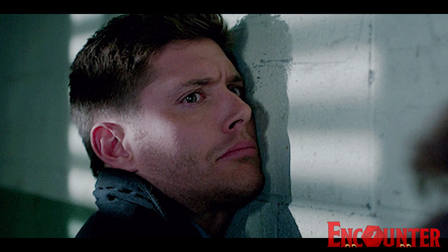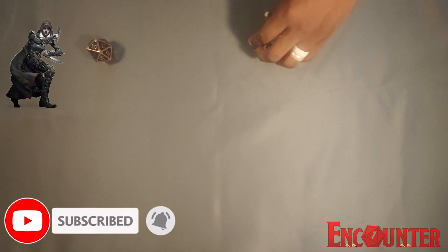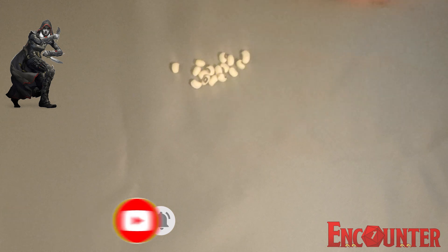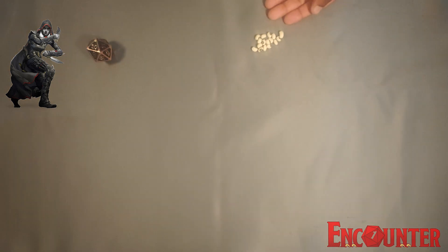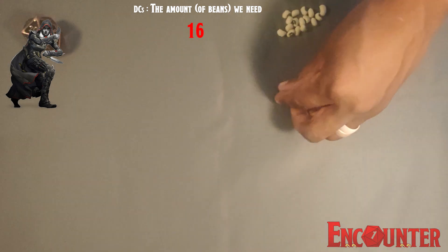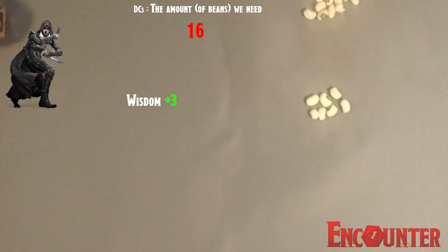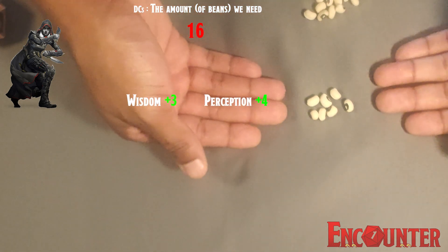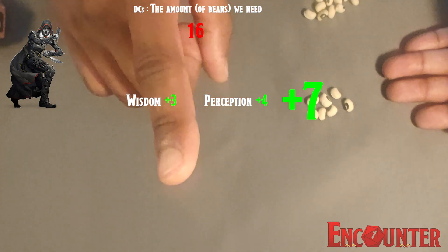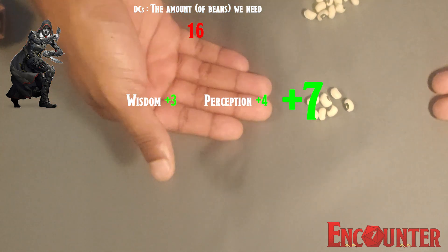We walk down a hall and you come to a closed door. Now you want to try to listen at that door, so I'm going to call for a DC-16 perception check. Now our difficulty class tells us how many beans we need in order to buy success. In this case, our DC is 16. Our level 1 rogue starts out with a wisdom modifier of plus 3 and they have expertise in perception as well, so they start out with a plus 4 for a total of a plus 7 to their perception skill before they roll anything. Now this is referred to as our skill bonus.